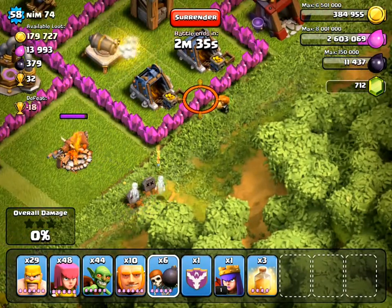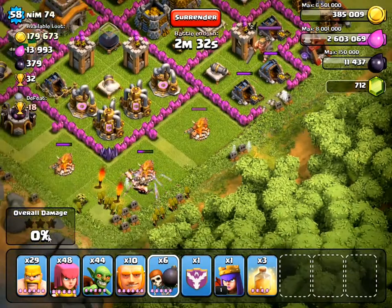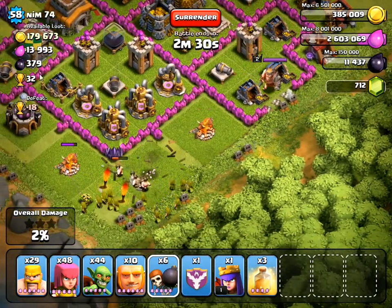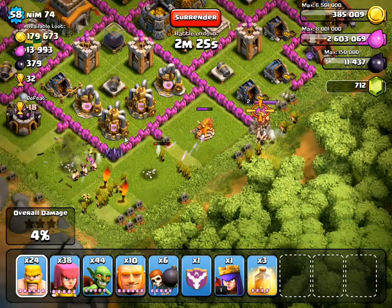I'm going to break through to this first container, this one here, and also this one here. So I'll send in two warp breakers from this side to make sure they target this wall.